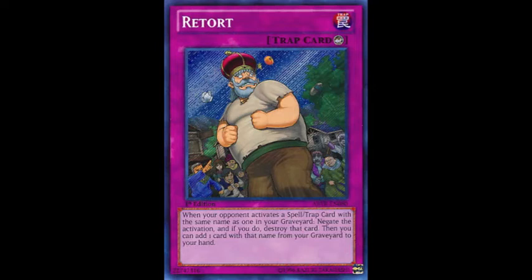So its effect is as follows: when your opponent activates a Spell or Trap card with the same name as one in your graveyard, you negate the activation, and if you do, destroy that card, then you can add one card with that name from your graveyard to your hand. So the conditions are that you need to have used the card previously in the duel, and your opponent needs to have that card in their deck, which isn't all that uncommon.